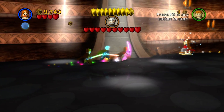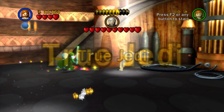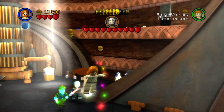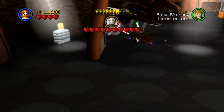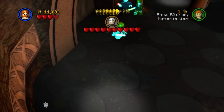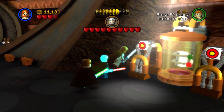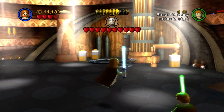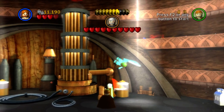Where is the red power brick? True Jedi — is it here, or am I going to just end up taking on Count Dooku? Or is it in some section that I've totally missed? I see it — it's pointing. It looks like it's up there. Oh jeez, how do I get up there?